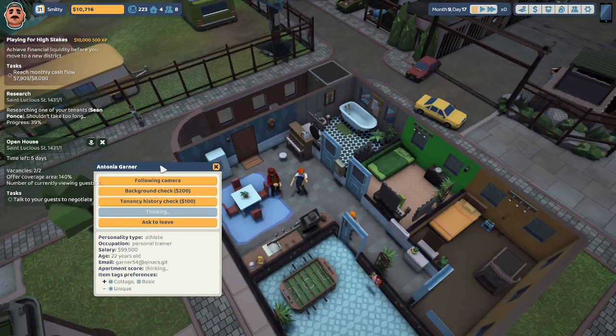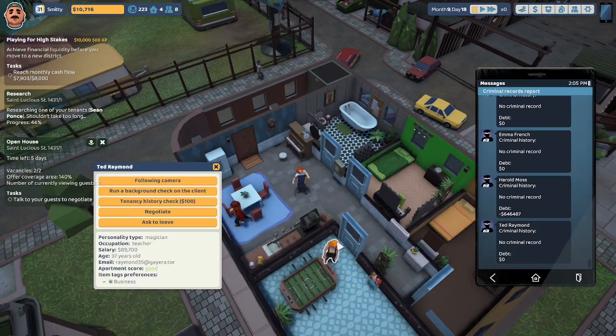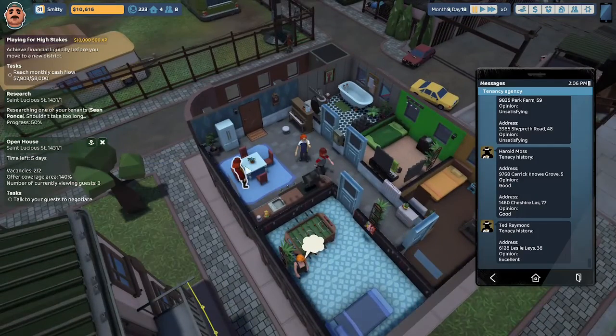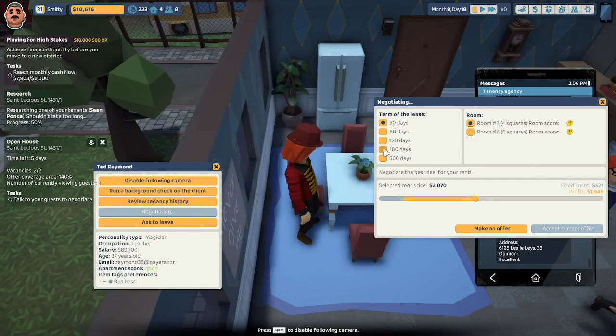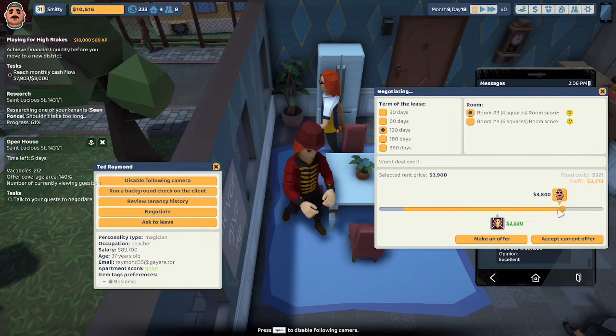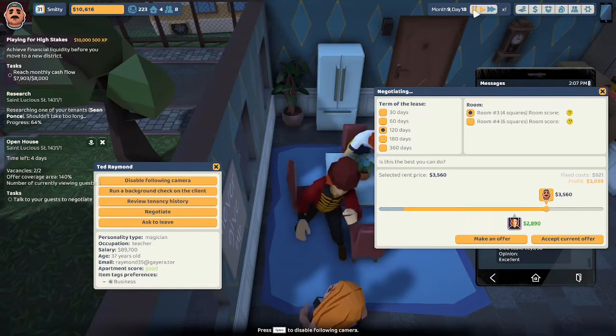Sean Ponds is back from work. There's also a lady coming in — her name is Tonya Garner, she likes cottage and basic styles. Background check on Ted Raymond: he has no criminal history and no debt. Tendency check: he thinks the flat is good and has an excellent tendency. Let's negotiate with Ted Raymond for 120 days. We tried $4,350 — way too much. He countered at $1,440. We lowered to $3,840; he says $2,530. We lowered to $3,560; he says 'Is this the best you can do?' at $2,890.